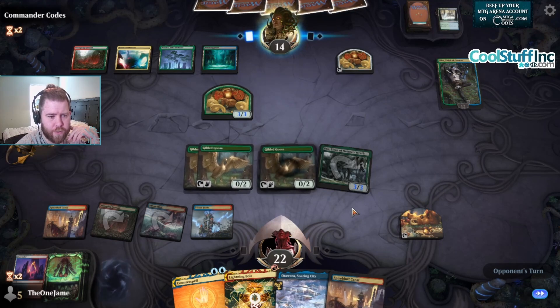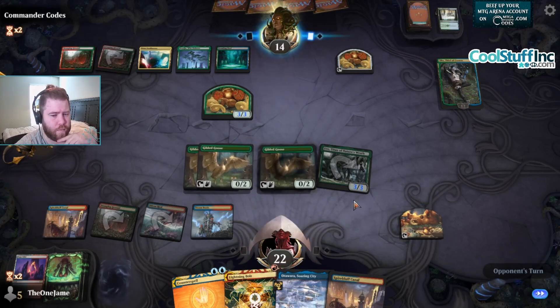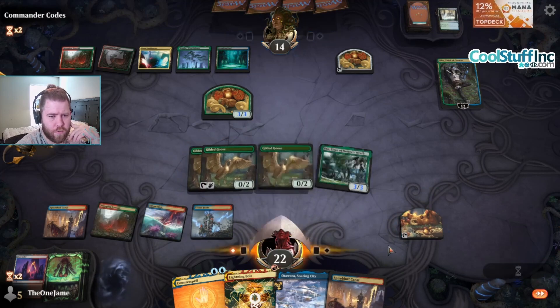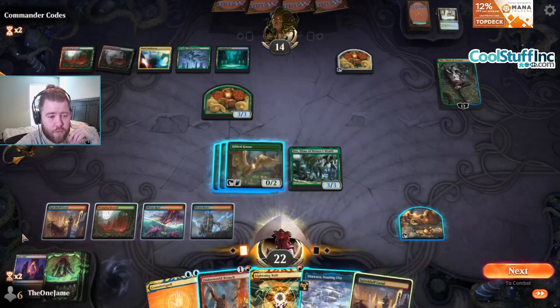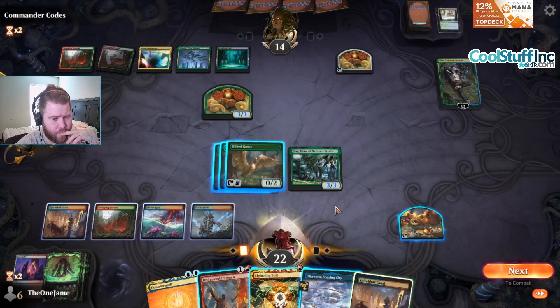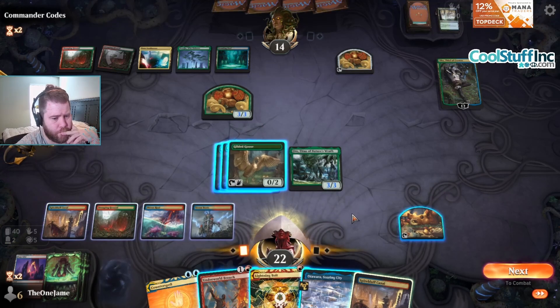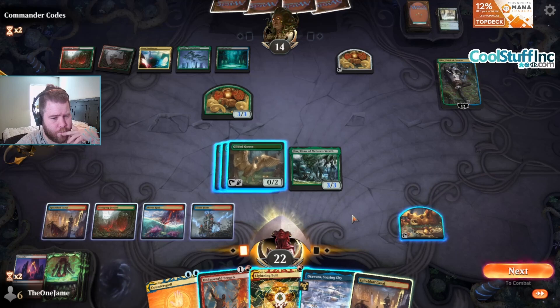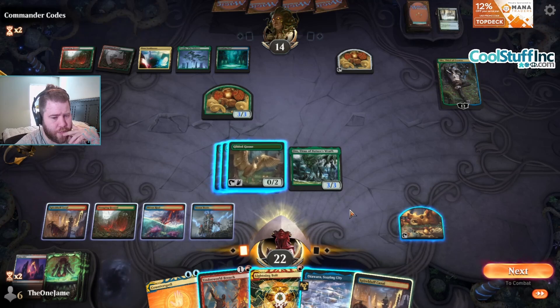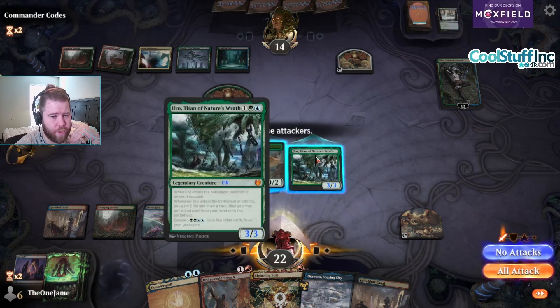I won't bolt yet because I can still draw Ledger Shredder. Play a Stomping Ground, go to my turn. There's a Breach — Breach doesn't do anything right now. Let's bolt the 3-3. Doesn't really do much though. If they want to trade Uro with the 3-3, I think that's okay.